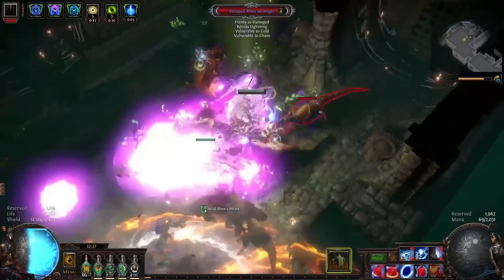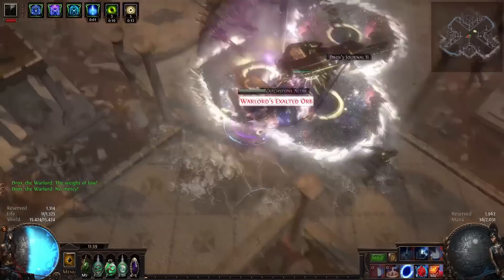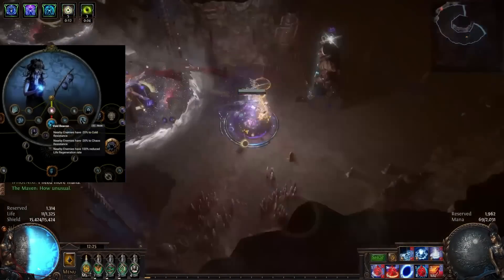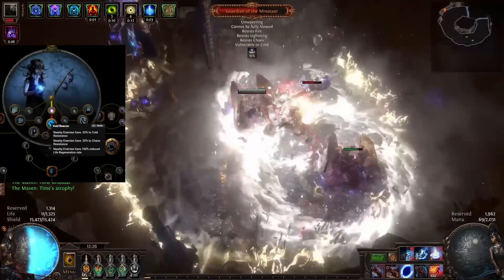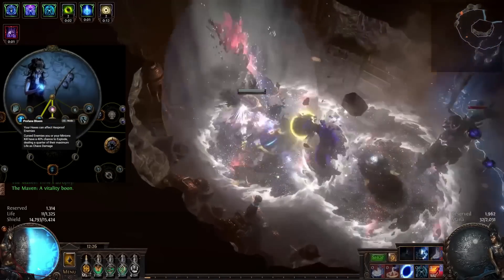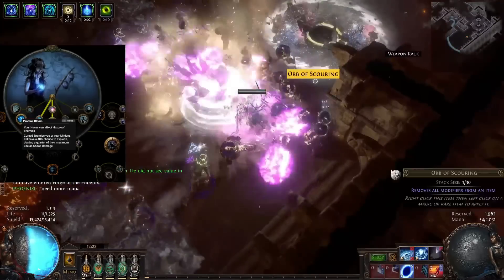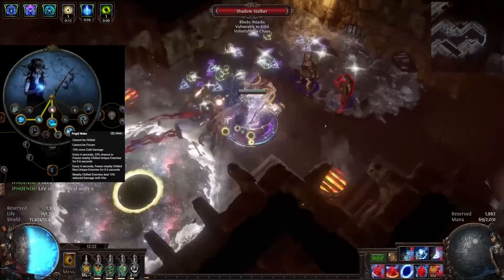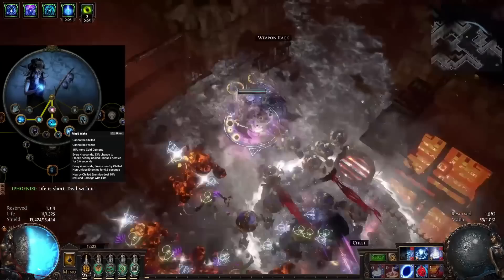How this build works: you map your Vortex cold dot to your move button, move around, and drop it all over the map. It slowly eats away at enemies and they die. You will never die because this build is so tanky it simply cannot die. Go sit next to the boss, whack them with some cold dot, watch them burn down, and repeat. This build has been consistent every single league for the last five or six leagues.